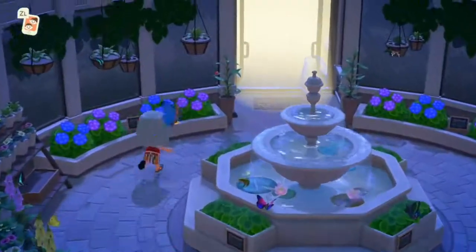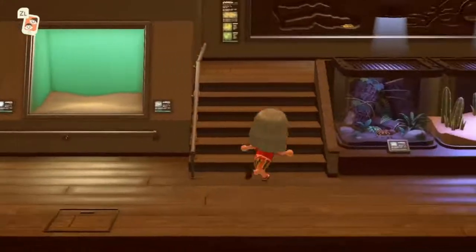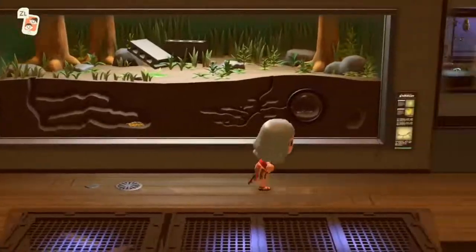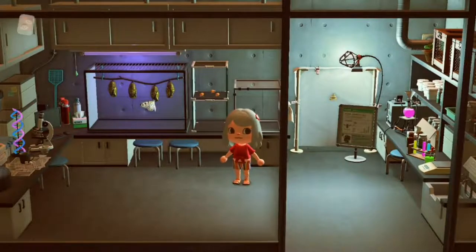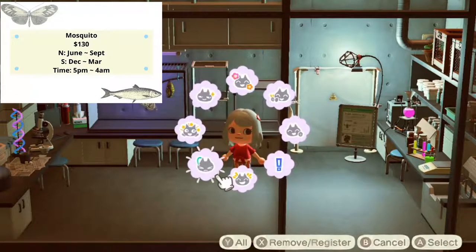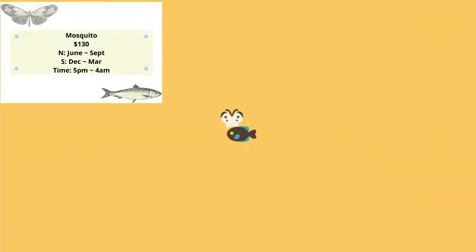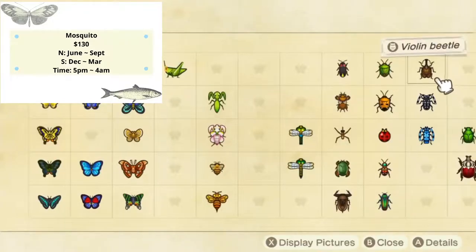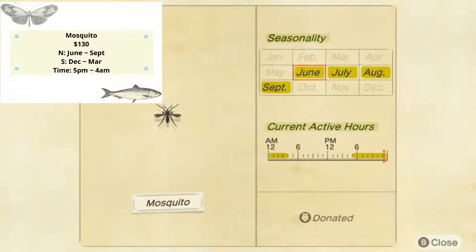Now we're going to check on my least favorite bug — give a wild guess. I think a lot of you already know which one I'm talking about: yes, the mosquitoes. I really did not like them. Let's go into the dictionary and check — mosquitoes only sell for 130 bells.